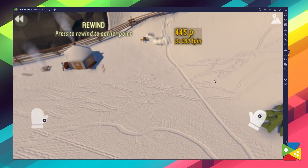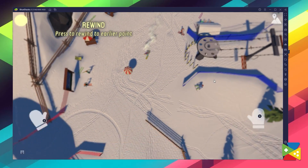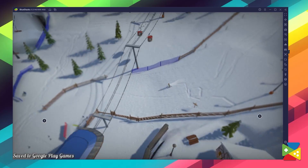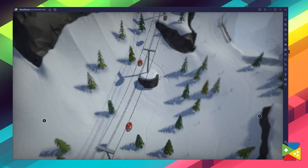Once you begin skiing down a path, the game records your time. You can even jump and perform tricks as well. Once you're done with a particular path, you can find a cable car to take you back to the top of the mountain, where you can start the process all over again.